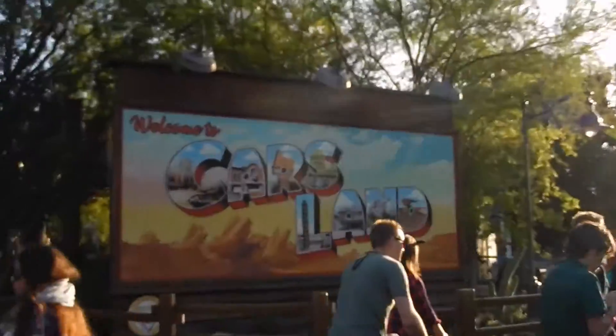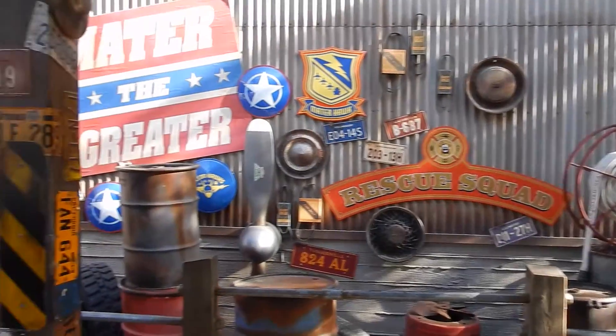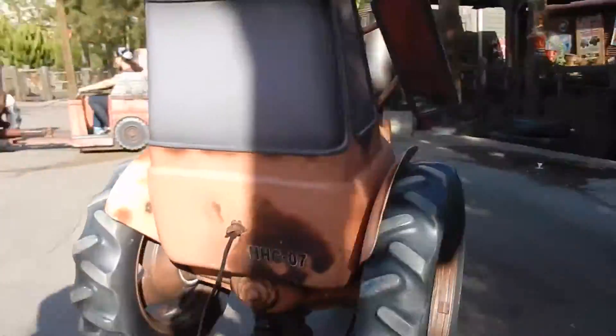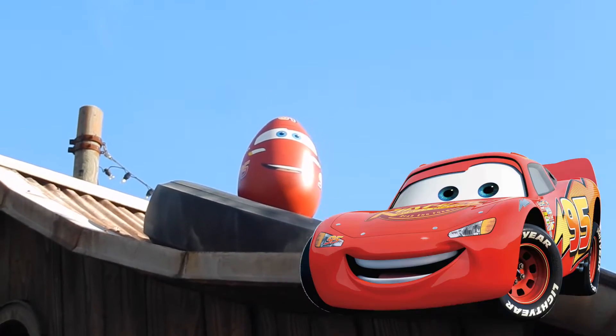Since Adrian bought the map, I decided to film our little egg hunt, and this is how it went. We are going to do the Disney California Adventure Eggstravaganza egg hunt and we are about to begin. The first egg we're looking for is in Mater's Junkyard Jamboree. We found our first egg right on top of where Mater's Junkyard Jamboree is — it's a Lightning McQueen egg.